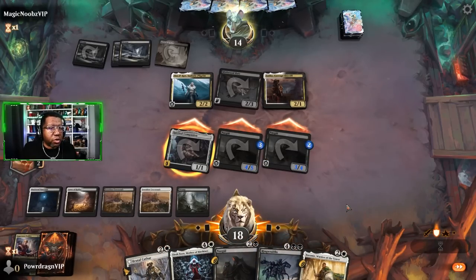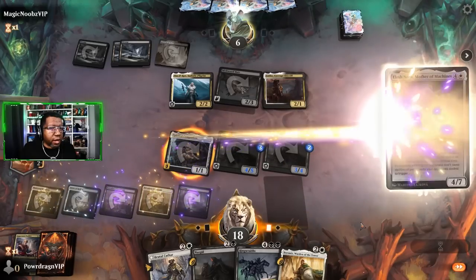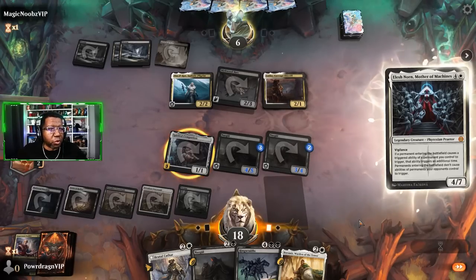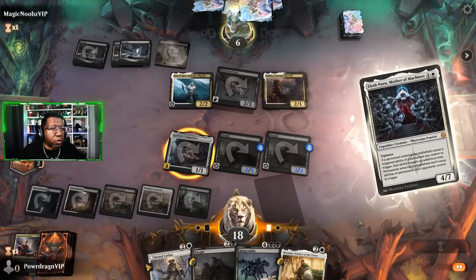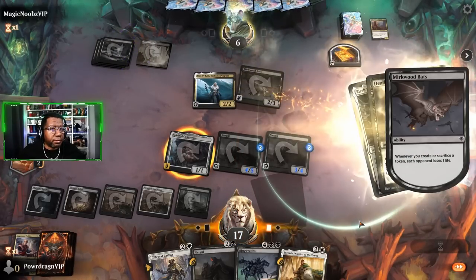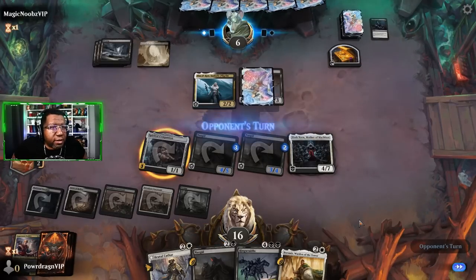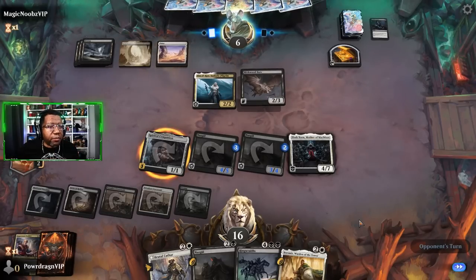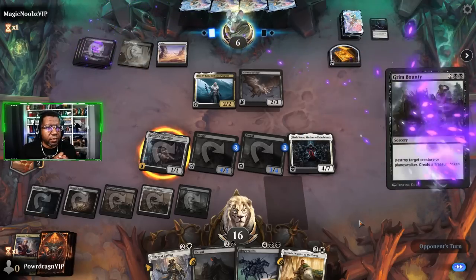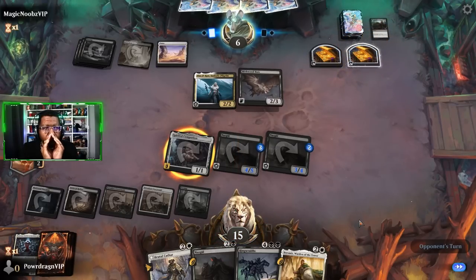We'll get rid of this Peddler. It'd be good to see what's in their hand but we're going ham - trying to get the Ring Wraith down. Looks like Elesh Norn is going to be the thing that gets removal. They're sacrificing to create some Treasure - deal a point to us. Elesh Norn came down - that wasn't so bad, could have been a lot worse. Now if we can find an untapped land we'll have a Ring Wraith ready to go.